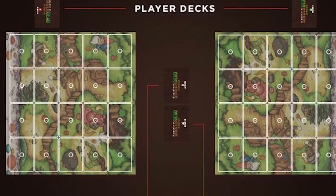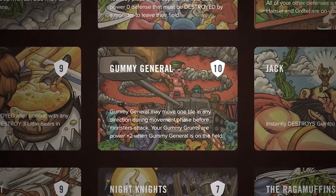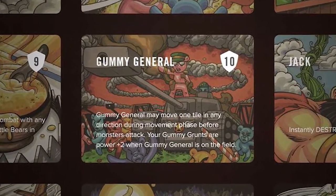Ginger Dead House is pretty simple. You're going to have your own board with rows and columns — four rows and five columns — and you're going to be setting up defenses to protect your ginger dead house while monsters come in and attack you. It's very similar to those Starcraft and Warcraft competitive custom games where you're trying to force monsters onto your opponent's side to destroy them.